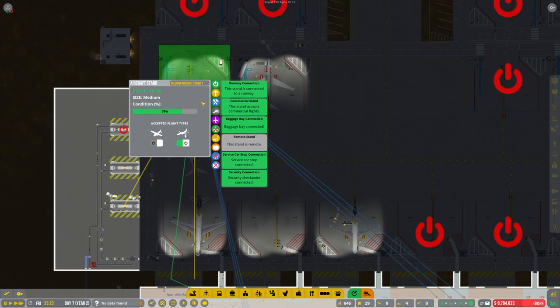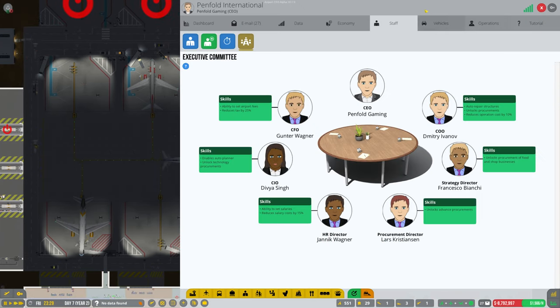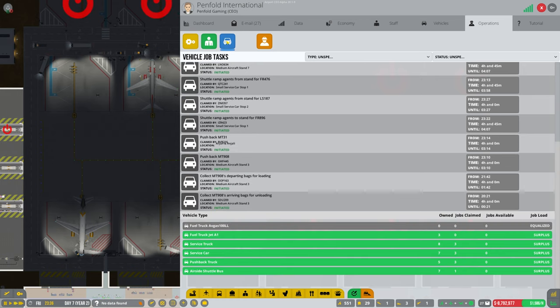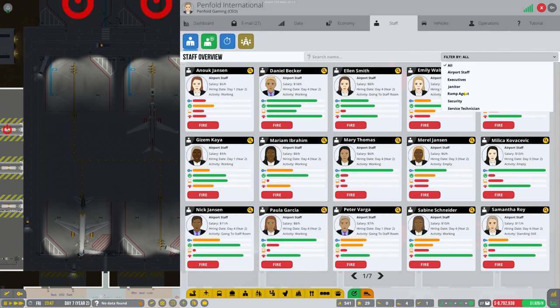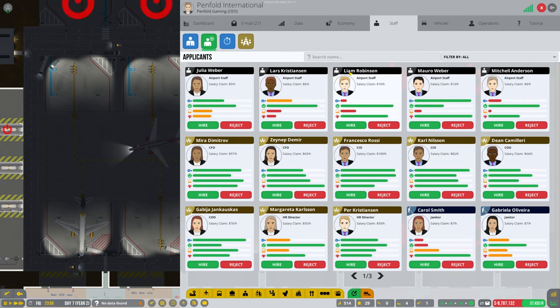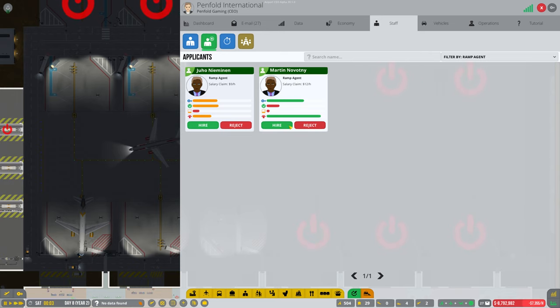We need to maybe start looking at why this is happening. Let's have a look — there's only more ramp agents obviously, you always need ramp agents. Vehicles are looking okay. Jobs available — seven! Wow. There's a ramp agent — let's get these in shall we.